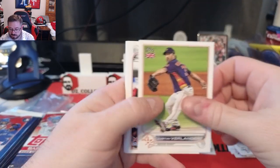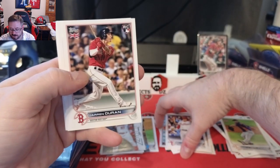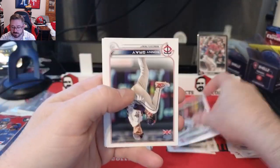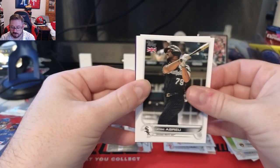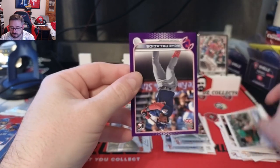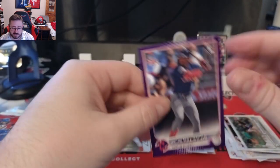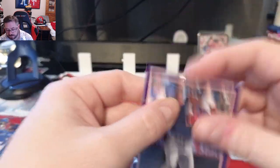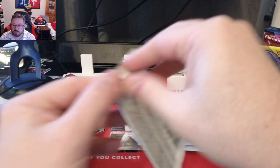Pack four: Andre Jackson rookie, Justin Verlander, a Bryson Stott rookie — he had a great postseason for the Phillies — Jarren Duran, Sonny Gray, Hunter Renfroe, Jose Abreu in his White Sox uniform, Anthony Rendon, Logan Gilbert. And a purple parallel of Richie Palacios numbered to 50 — it is a rookie from the Guardians. Another parallel, not the big name we're looking for, but it is a rookie.